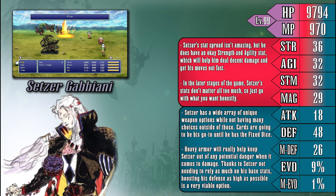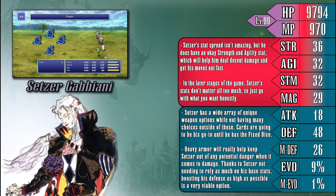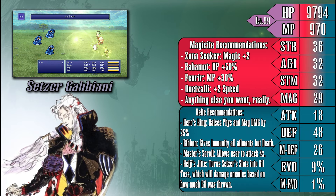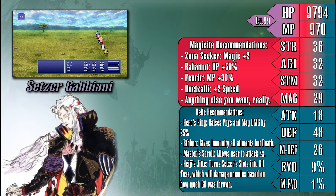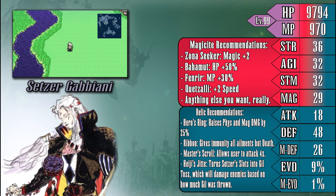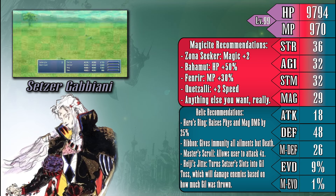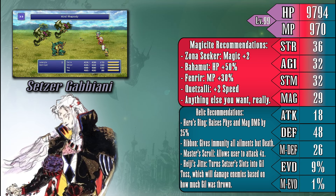Setzer also has a vast array of unique weapons that all deal decent to amazing damage and ignore the row damage penalty. Obviously, some of Setzer's weapons do rely on chance to deal decent damage, like his dice, but if you aren't confident in your luck, outfitting Setzer to be a decent magic user isn't a bad idea either. From my own personal experience, raising Setzer's magic and trying to diversify his magical repertoire has always been my go-to option, as Setzer has more than a few ways of dealing decent damage without the need for any strength enhancements. I would say focus on boosting Setzer's MP base count, then teach him as many support spells as you want, since this will give him the ability to fall back as the party's healer or support caster if need be.